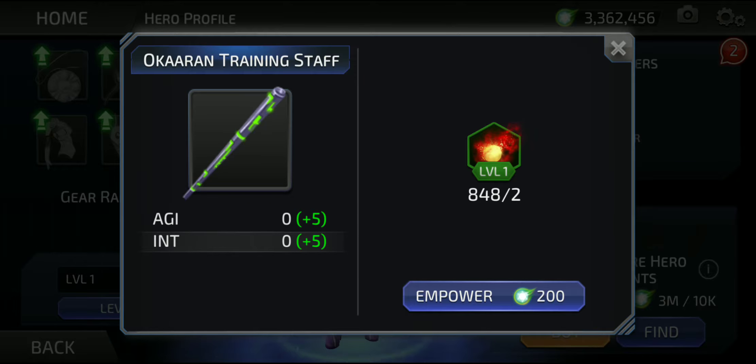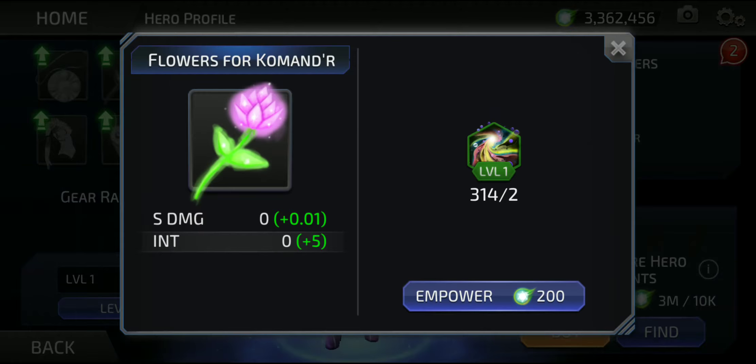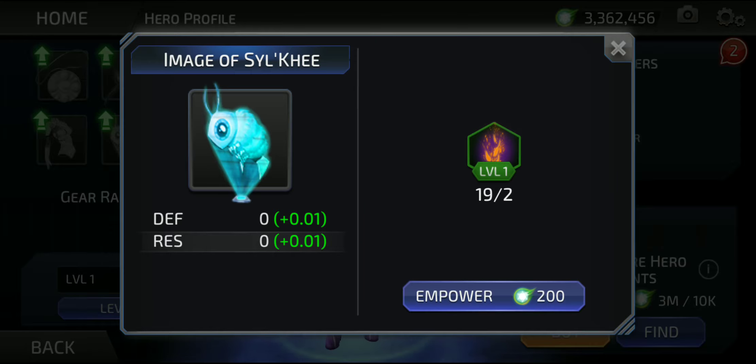What she have here? Karen training stuff. Mustard — yeah, that's her favorite drink. Flowers from commander.